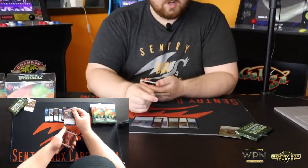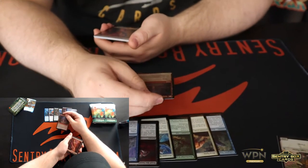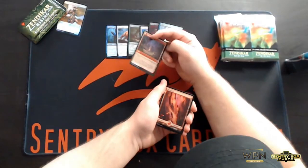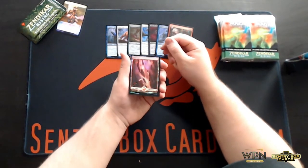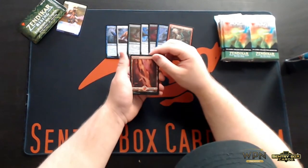We got Merfolk Falconer, Song Mad Treachery. This is the first of the double-faced land spell hybrids. They're super sweet, make for excellent games of limited and even constructed — they're super powerful. We got the new Zendikar Rising Full Arts. This has been a treat in all of the Zendikars beforehand. They came up with a couple new arts on them and they're absolutely gorgeous.